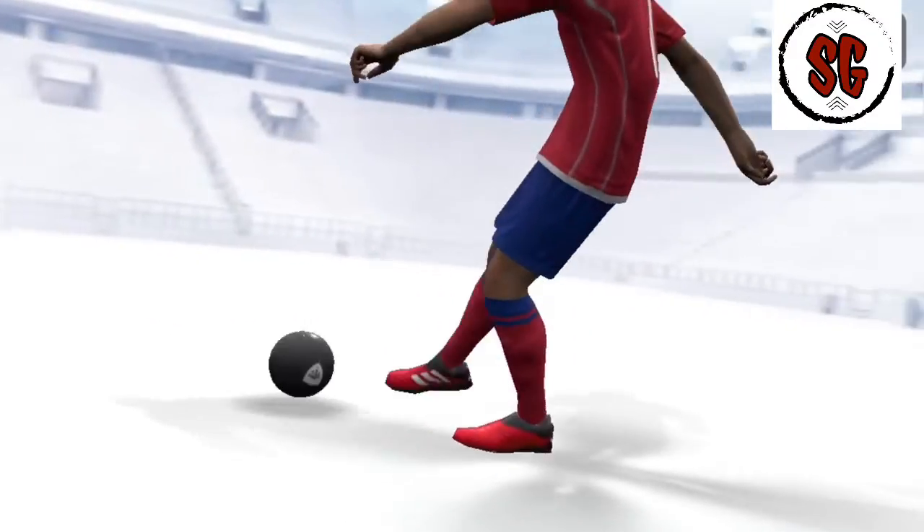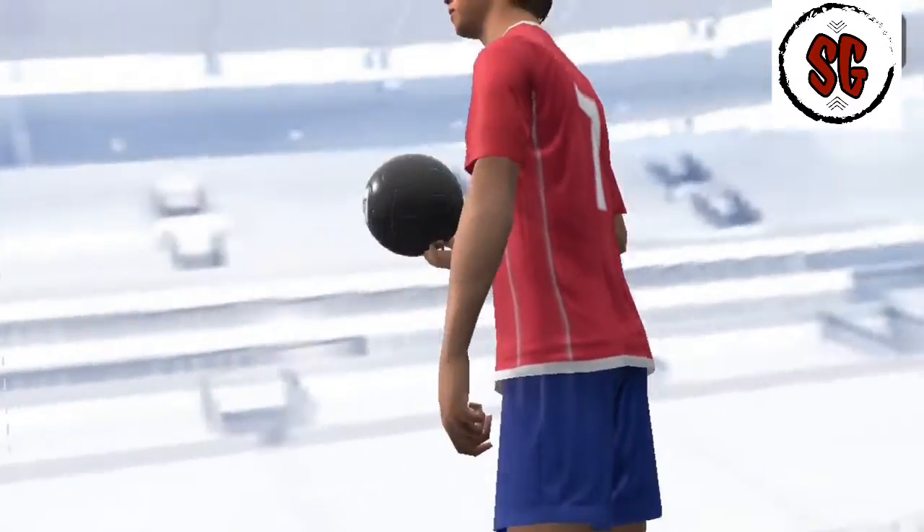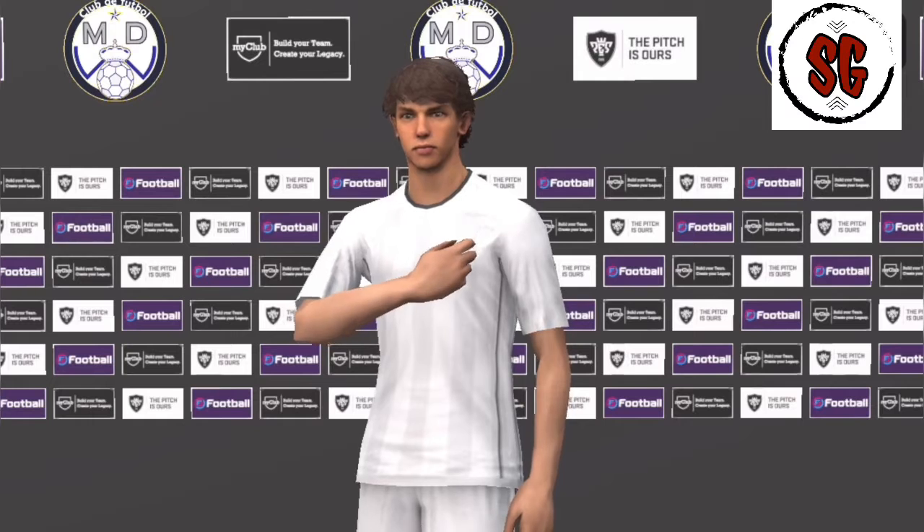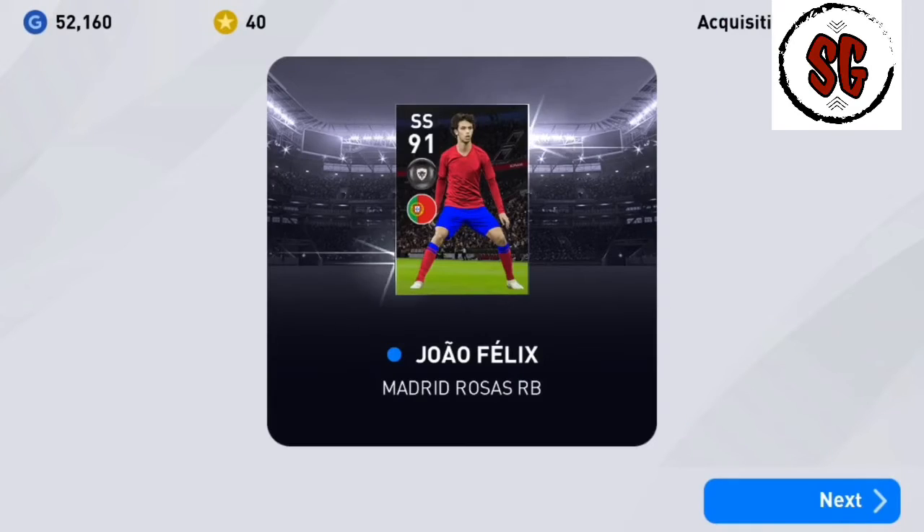I opened it the first time and got Yano Black, then opened it again and got Felix. Even though this is my second account and I would have preferred it on my main, I'm still grateful to have 100-rated Felix and I'm going to put him to good use. I hope this video was helpful — please stop using those tricks because they won't work.